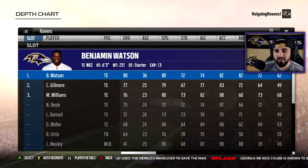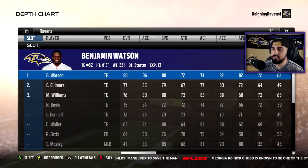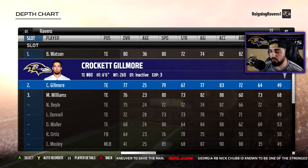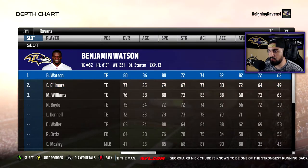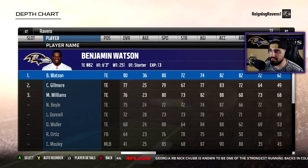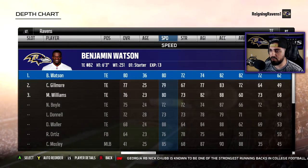Tight end — we no longer have Pitta unfortunately, so we got to go with Ben Watson and Crockett Gilmore. You guys know I run a two tight end system when I'm on offense, and hopefully this works out well for me. They both have decent speed — 80, 79 — not bad, and they're pretty sure-handed as well.